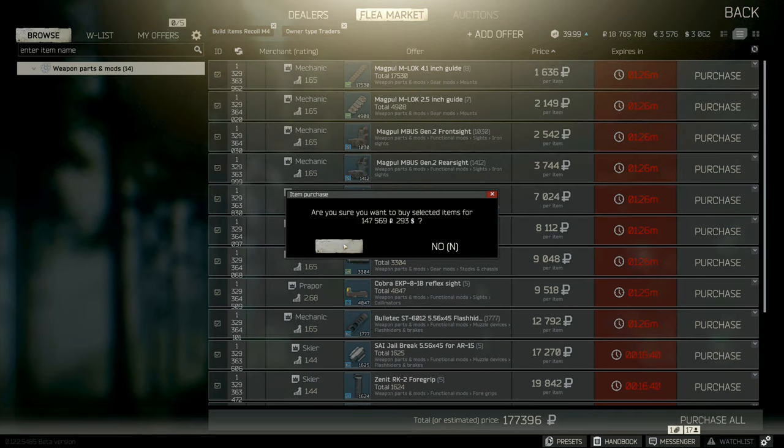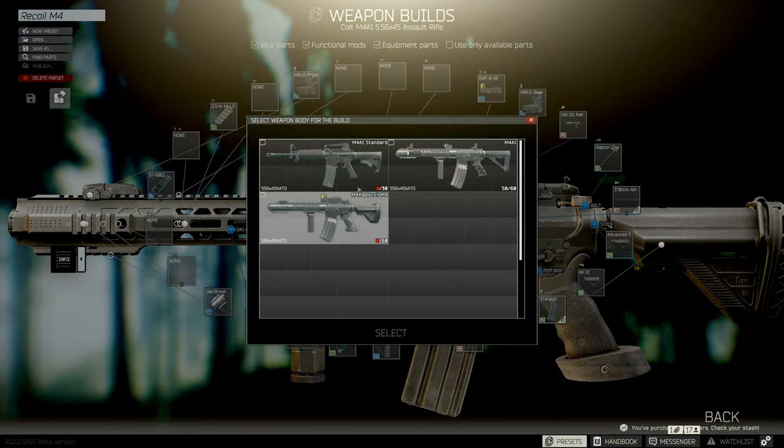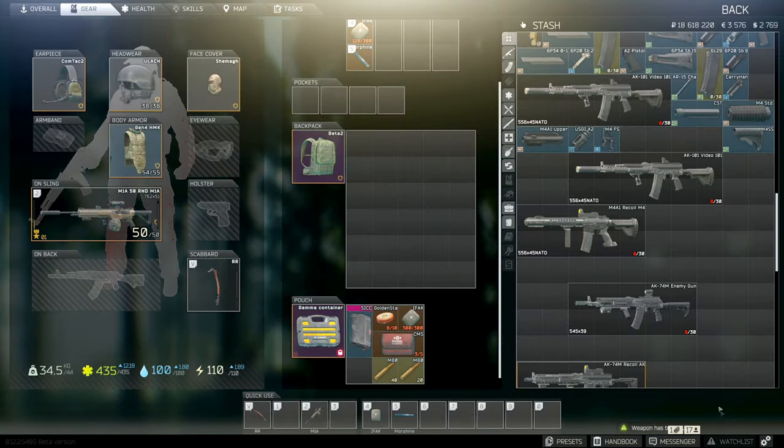Click Buy Parts and it should take you to a familiar screen. Again, if you already have some parts and check the box, it won't make you rebuy those parts. And that's it guys — that's the weapon preset system in a nutshell.